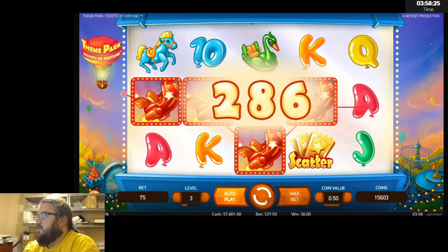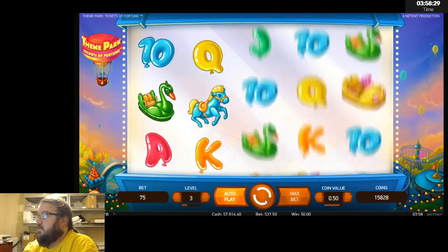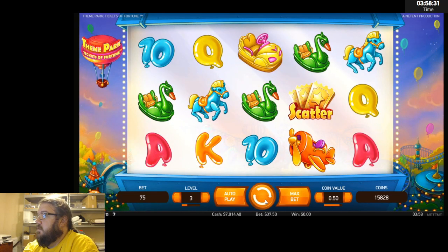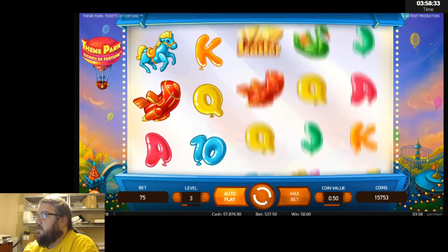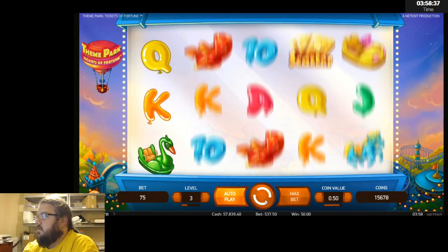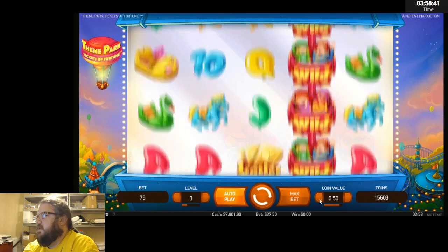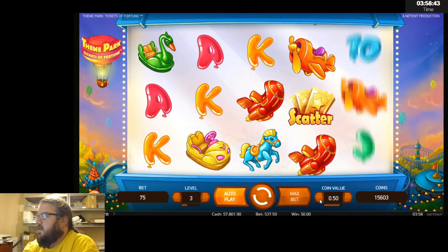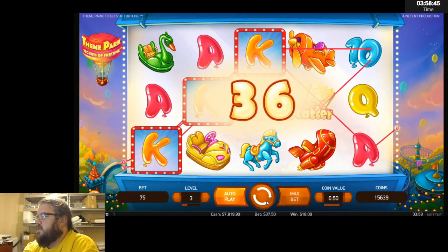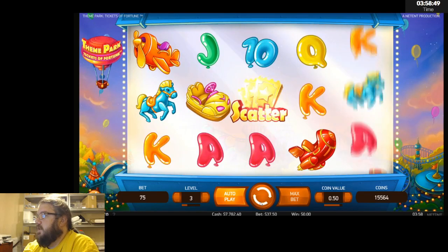Another nice hit — $50 line hit. The bonus is essentially the scatter: you get tickets and wheel spins to spend on the game. The bonus just gives you one of the games directly, or you can also get the ticket bonus.